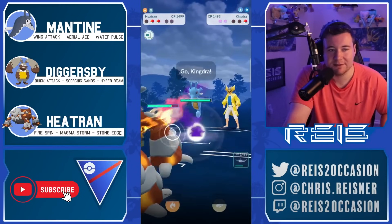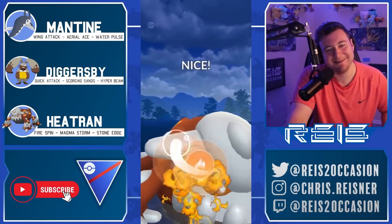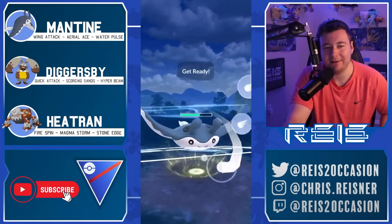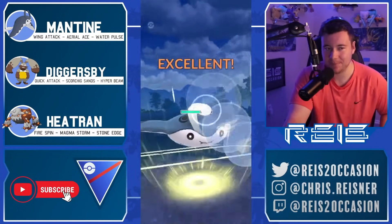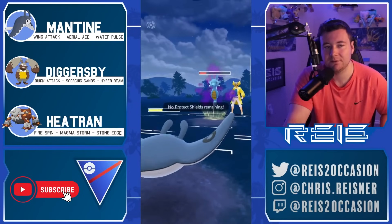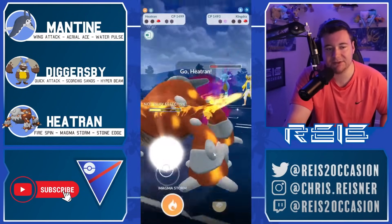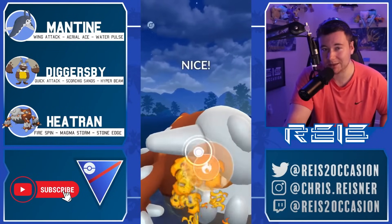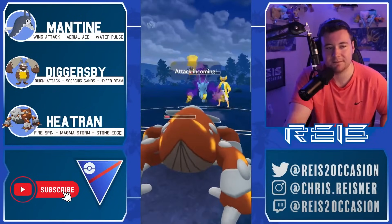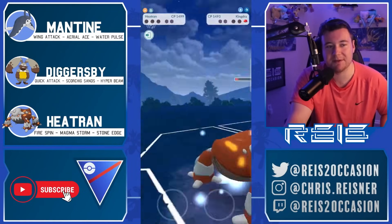That was a Kingdra — how do you beat Kingdra? This is terrible. Octazooka will probably knock out — get the Aerial Ace, might grab the shield. They don't shield — nice! Outrage will knock out unless you can get to double Magma Storm, but there's no way before the next Octazooka. Gets the shield — yeah, GG. Well played by the opponent — Kingdra is a little bit too strong in that scenario.